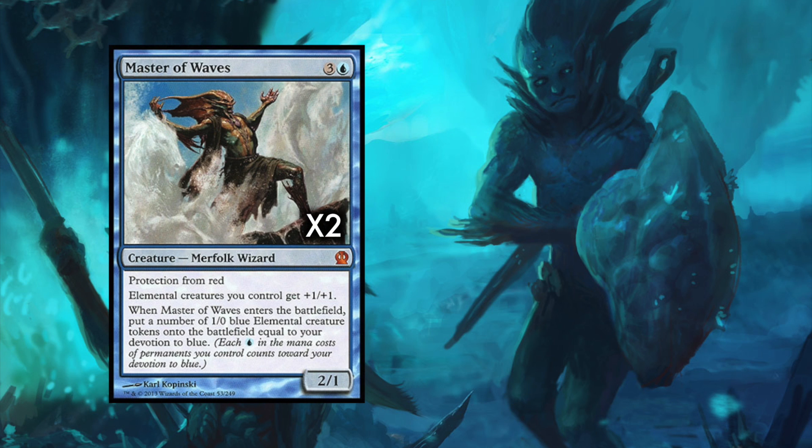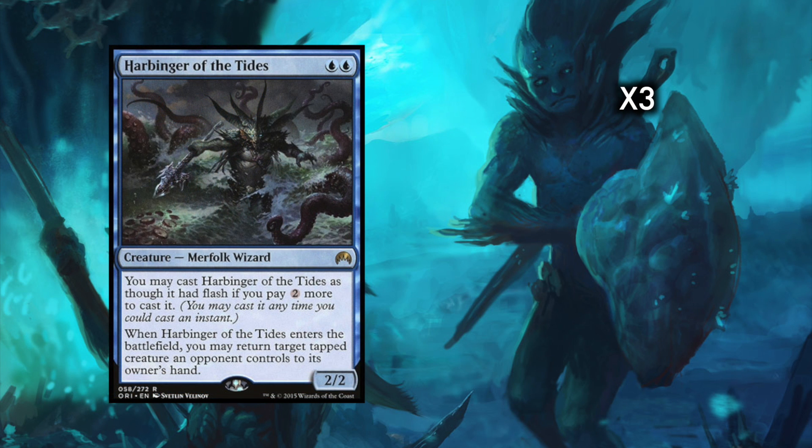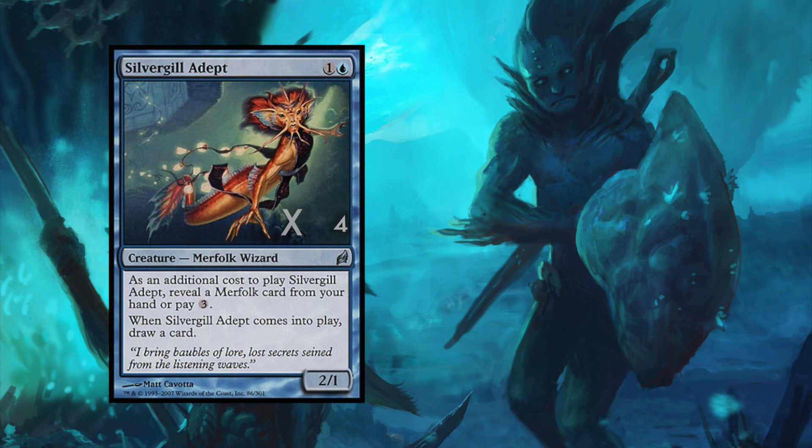One of the best gifts to Merfolk players in recent years isn't the Master of Waves, a card I have never been very crazy about and which is starting to fall out of favor with a lot of Merfolk players. This build runs 2 mainboard and that's it. No, the best gift to Merfolk players recently has been the printing of Harbinger of the Tides, a 2-drop Merfolk that will return a tapped creature of our opponents to their hand, and that can be flashed in for a few extra mana. When one of our opponent's creatures isn't tapped, if a Merrow Reejerey is in play, we can cast Harbinger, tap their creature in response, then send it back to their hand when Harbinger resolves. And of course, a playset of Silvergill Adept, which gives us a Merfolk body and card draw — another tempo staple of our deck.